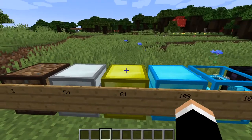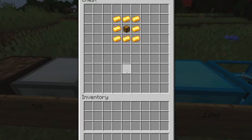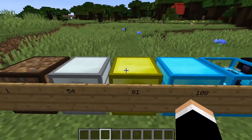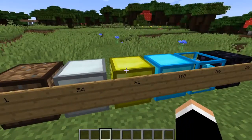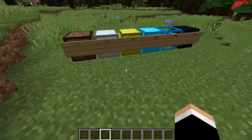Now the next one we have is the gold chest. This one holds 81 slots of space — I know, that's crazy. Boom, look at that. It's like it's off of my screen. This takes one chest and gold surrounding it. The better material you have, the better the chest will be. I'm pretty sure you can make these double chests too, so imagine this doubled. That is crazy. If you want extra storage, even just one of these gold chests gives you way more space than you'd ever need.